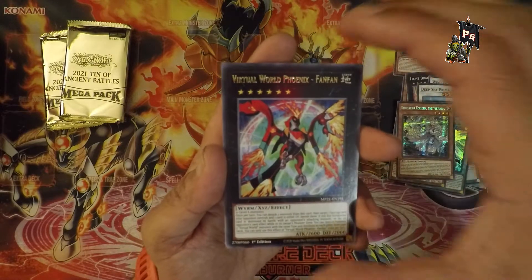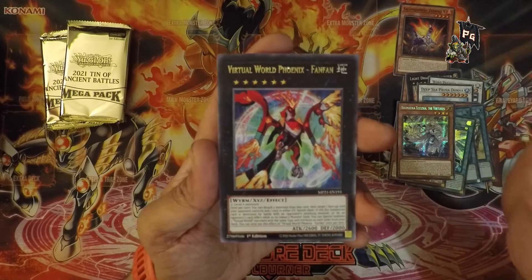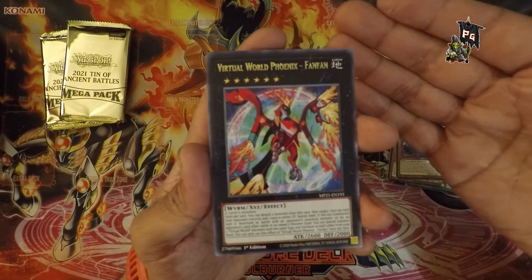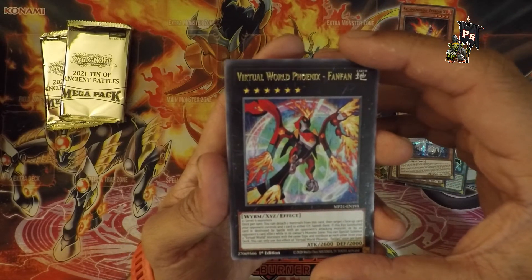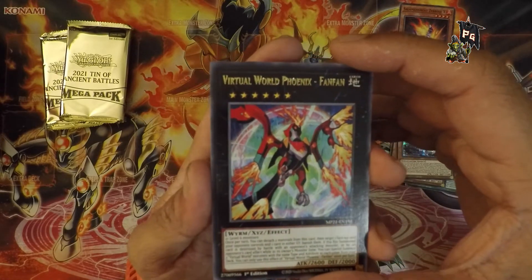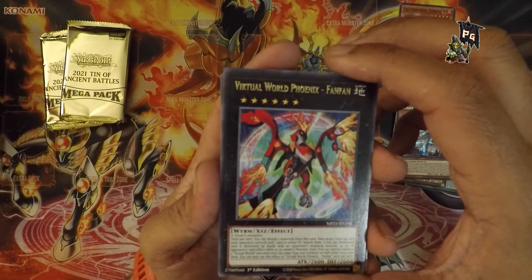Virtual World Phoenix – Fanfan. I promised myself I wouldn't comment on lazy naming conventions, but Fanfan — it's a phoenix technically, with magnets shooting fire wings. There are no fans. I feel it's a misrepresentation of the name. Also it looks weird — is this a misprint? It looked very smudged up there. Moving on.